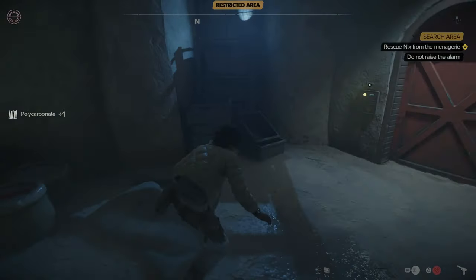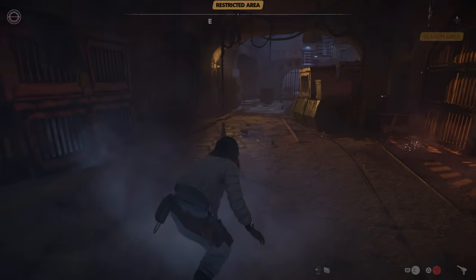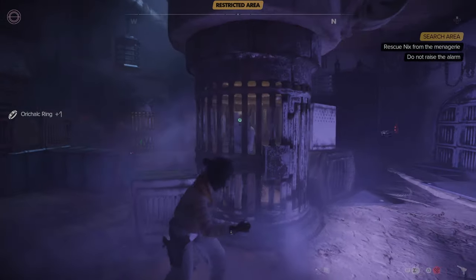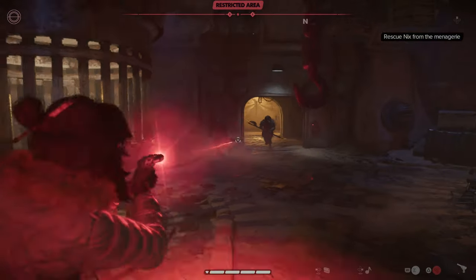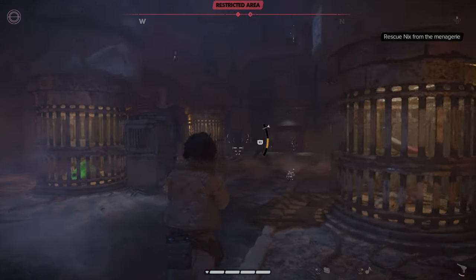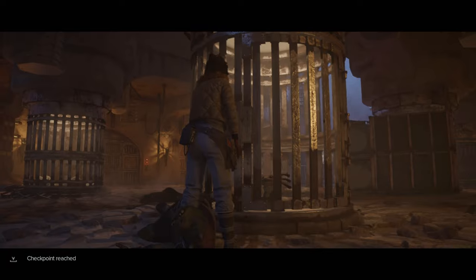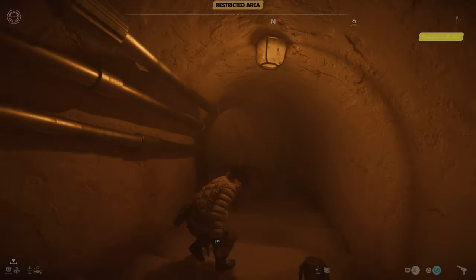I find the creature collection and locate Nix. I take out the guards — I'm lucky it doesn't kill him. At least they didn't take his scarf off. We've got Nix, let's get out of here. But there's Jabba. Once I reach him, I find Hoss and Vale have made a deal with Jabba to hand me over. Jabba doesn't care and drops both of us into a pit.